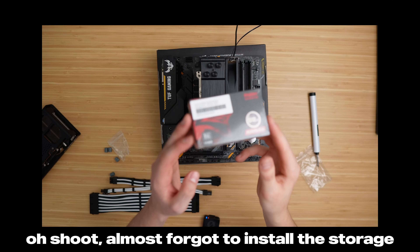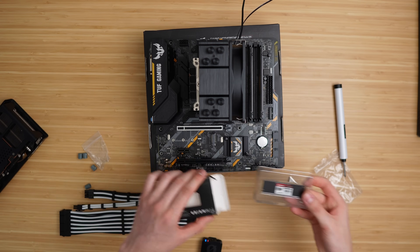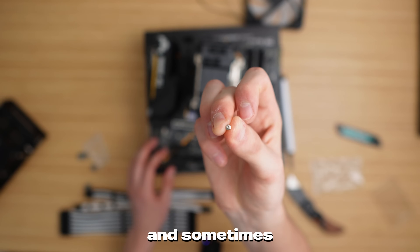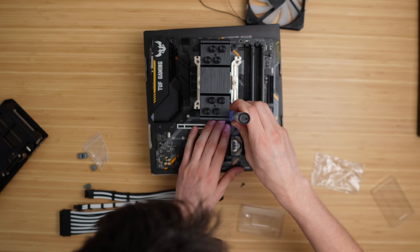Almost forgot to install the storage. I like this little KingSpec SSD because it comes with an M.2 screw, and sometimes, especially building used PCs, I don't have one of those. The last part for this build is the case — it's actually one I've never used before, never even heard of this brand before.